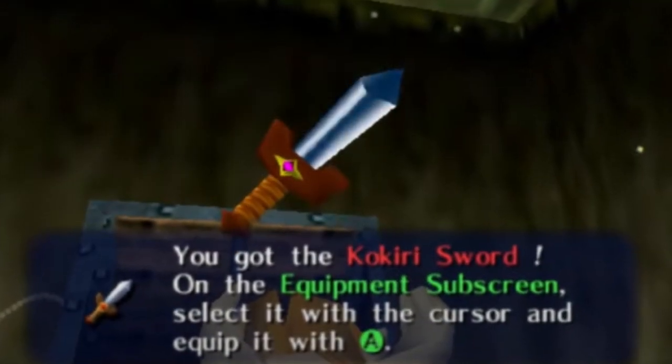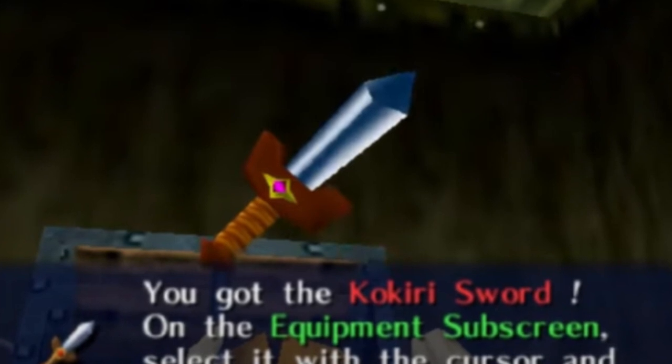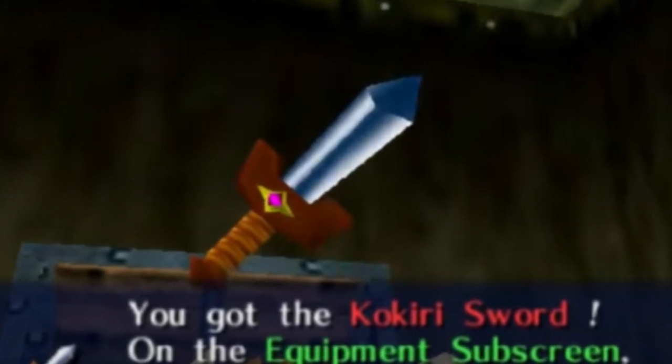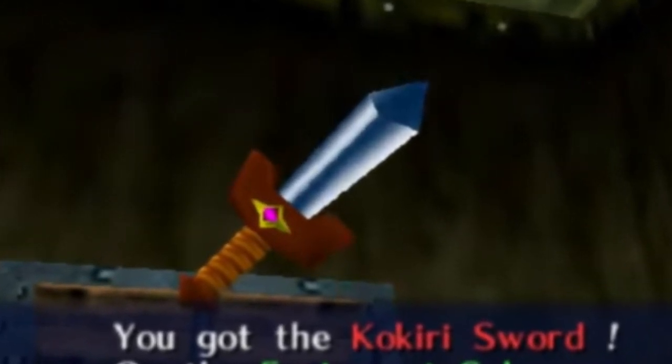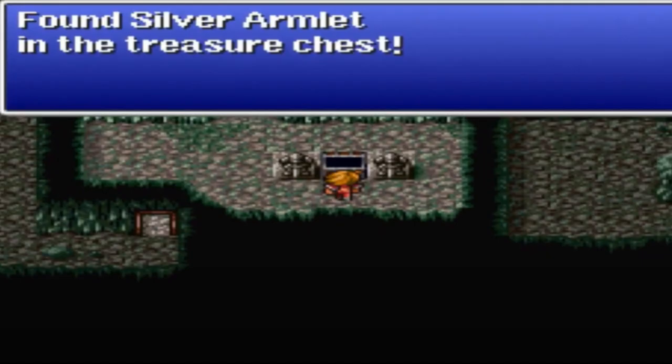Number 3: Artichoke Syndrome. This refers to a situation where a player needs a specific item or ability to progress, but that item or ability is hidden behind another obstacle requiring the first item. It creates a frustrating loop and can make players feel lost.